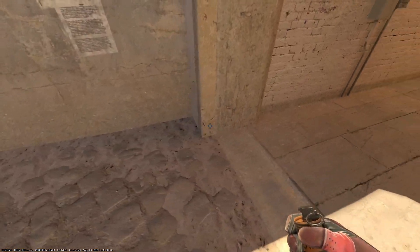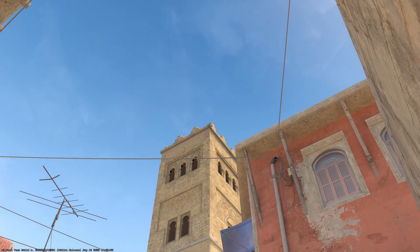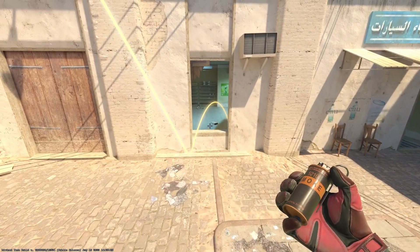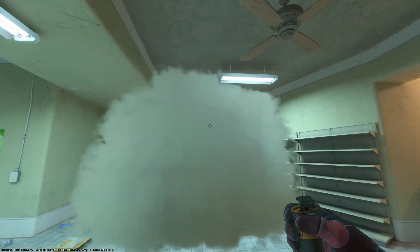Smoke market window: stand in this right corner, put your crosshair at the tip of this building, then jump throw. Although this smoke lineup is very easy to throw, the issue with it is how long it takes to land and bloom. I did fast forward at two times speed.